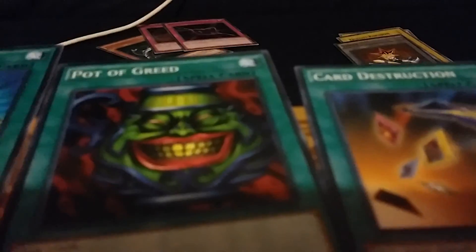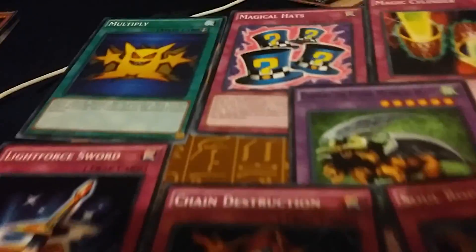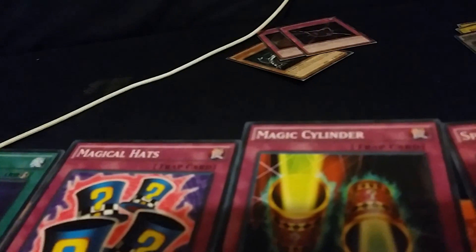The next set: Ectoplasmer, Soul Taker, Pot of Greed, Card Destruction, Exchange, Monster Recovery, Polymerization, and Diffusion. I was able to fit nine — I put the Fusion right there in the middle. Then: Multiply, Magic Hats, Magic Cylinder, Spellbinding Circle, Sword of Revealing Light, Chain Destruction, Soul Rope, and Tragedy.